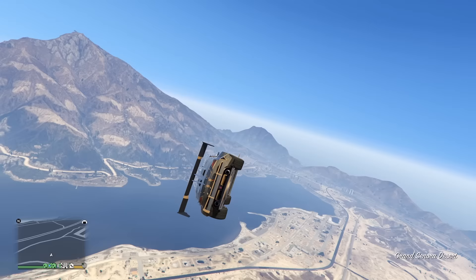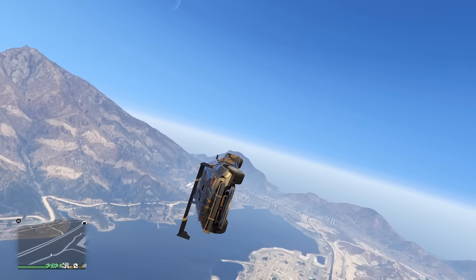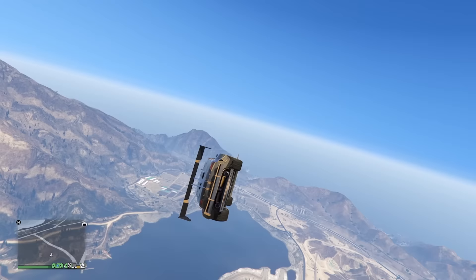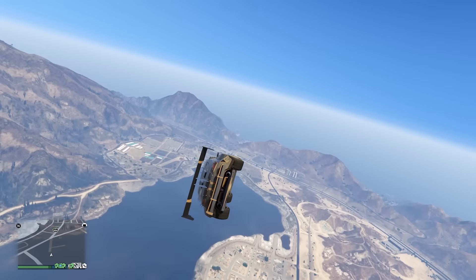On the other hand, if you want to slow down and lose forward momentum, you do basically the same thing but tilt the other way, so the front is facing more into the air and the right side of the car is facing backwards a little. When you use the shunt boost now, it will take away some of that forward momentum. Combining both of these together is useful for sustained flight and controlling your altitude, so you don't get super high into the air unless that's what you want.